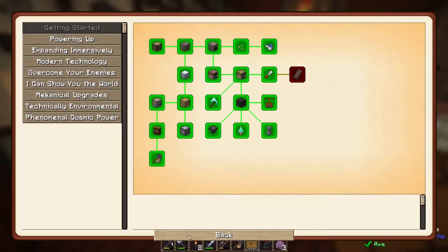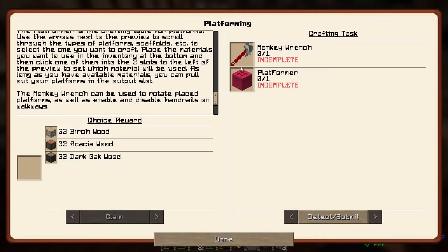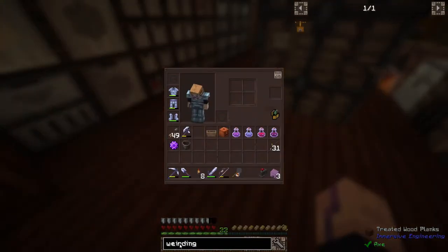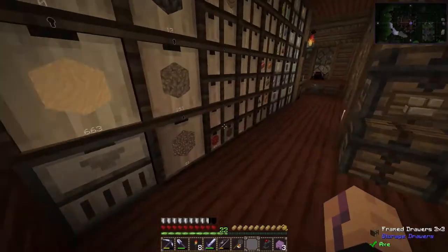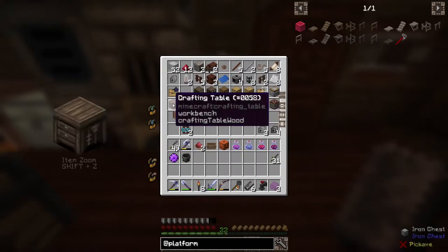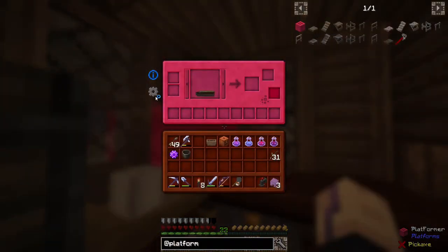We get a loot chest — more lava buckets. And the last quest is also a really amazing mod that I like a lot — it's very decorative. It's the platforms mod. We need a platformer and the little wrench thing which lets you rotate the blocks. Let's make the workbench first — we need red dye, which is nice because we have a lot of that, and six iron. It's getting really busy, I need to put things down.